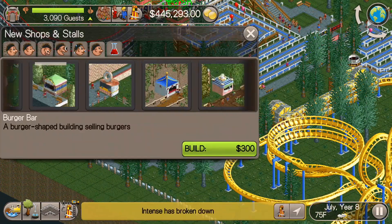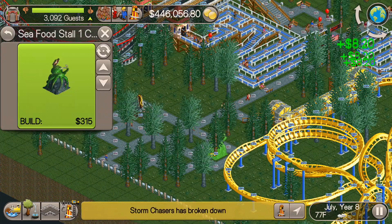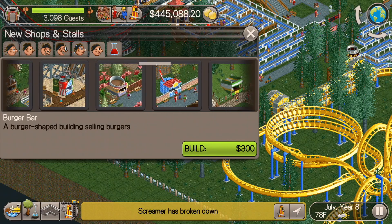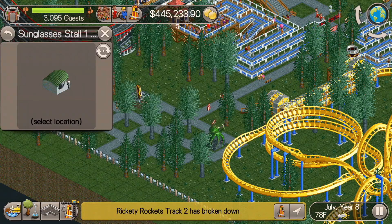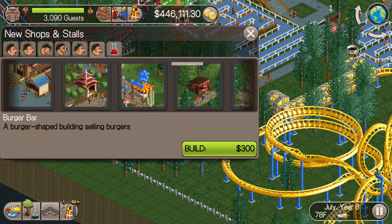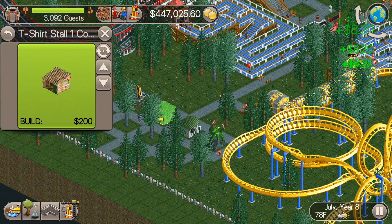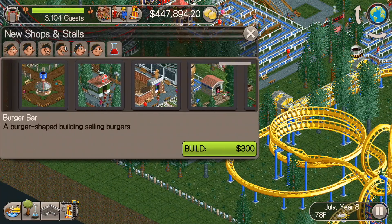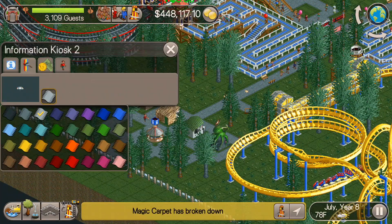Hot dog stall, start with that, seafood stall, and then a restroom, an information kiosk, and a couple of souvenir stalls like this sunglasses stall here. And a t-shirt stall — that's always good. Guests will end up buying these things.